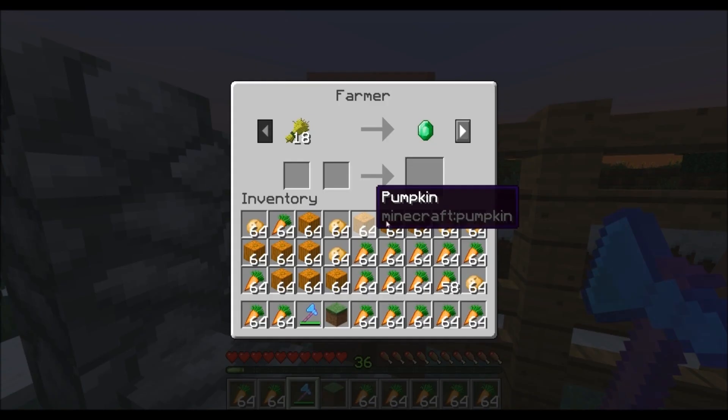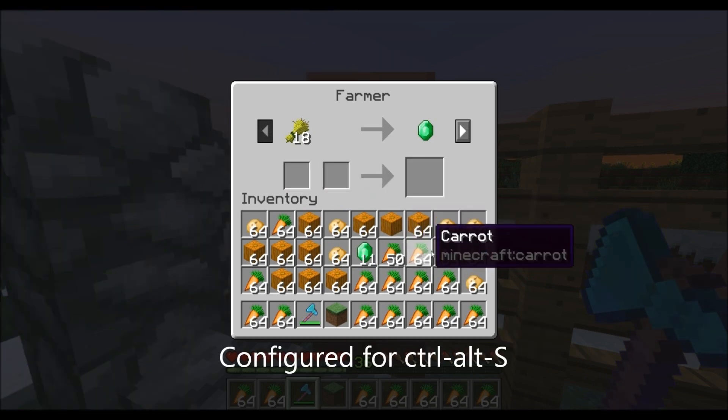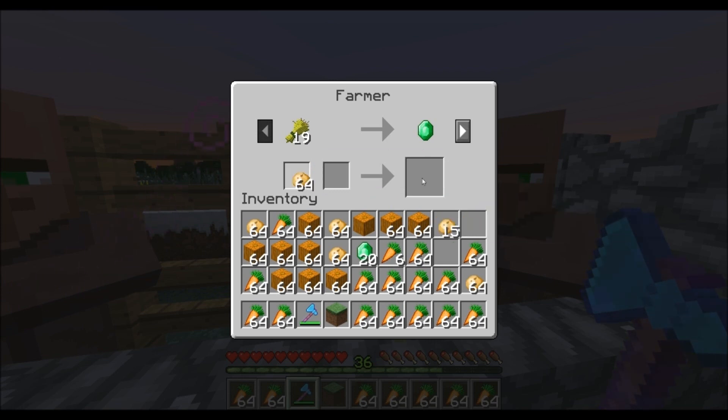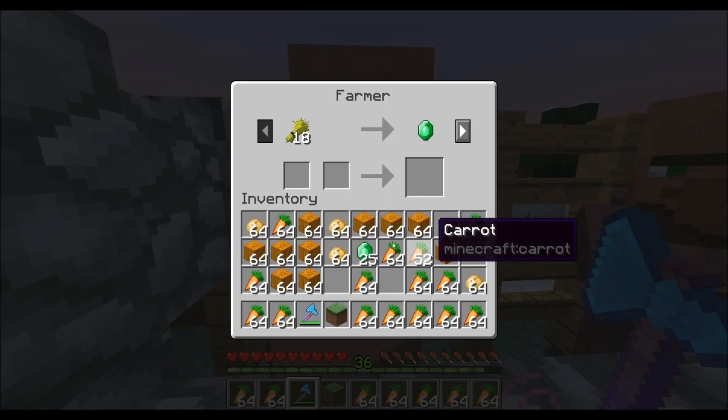Now I'll show you how fast this is with the Auto Hotkey script. I'm just pressing one button here and each time I do that it's going to try and sell that whole stack. Then I can go over to another villager and try and sell to him. You can see my emerald count is going up kind of fast — I already got 25 just in that time.